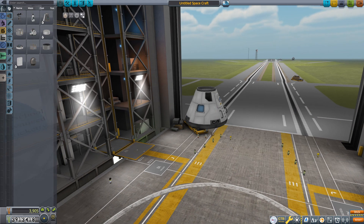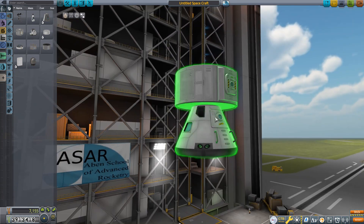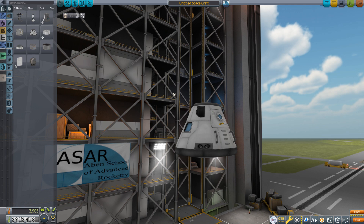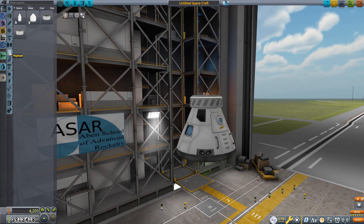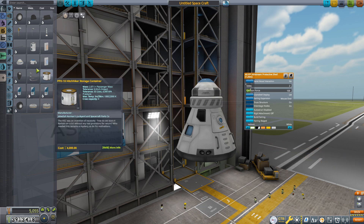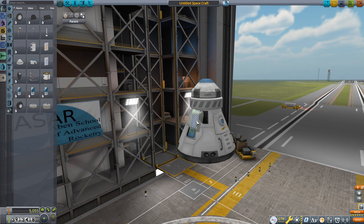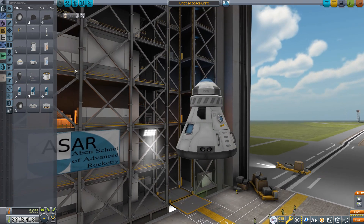I'm going to start with the Mk1-3 command pod — it can hold three Kerbals. I'm going with the pod instead of something like the Mk2 lander cans because I need to come back through Kerbin's atmosphere, and the pods are much more designed for that. We're going to put a parachute on top, but before that I'll put on a 1.25-meter fairing base and place the parachute on top of that. I also like to put on the launch escape system, and if I put on the interstage nodes that gives me something to attach things to. I do know you can use radial parachutes, but I don't like the look of them, so I'll go with this design.